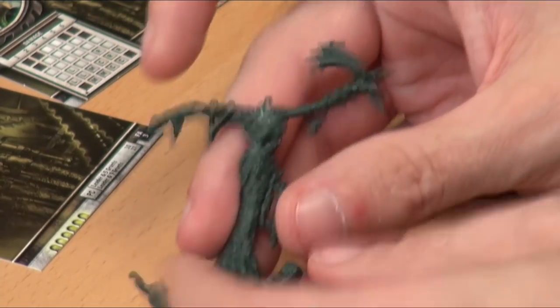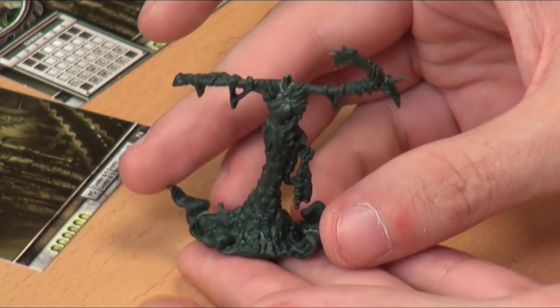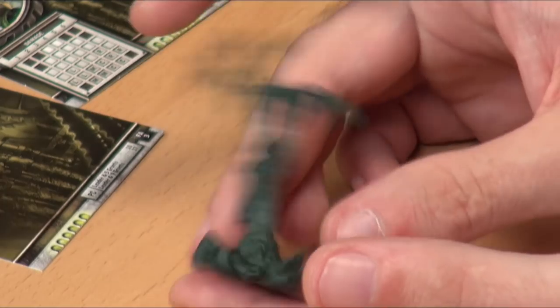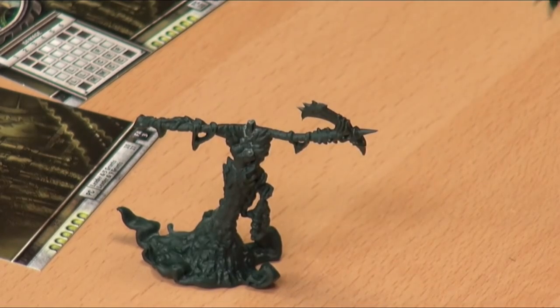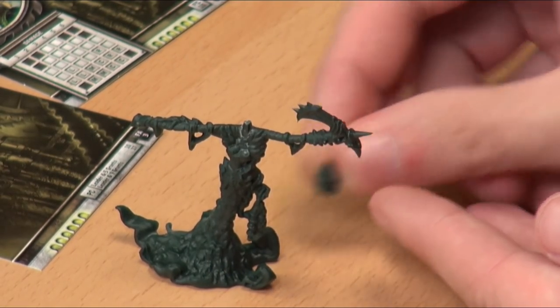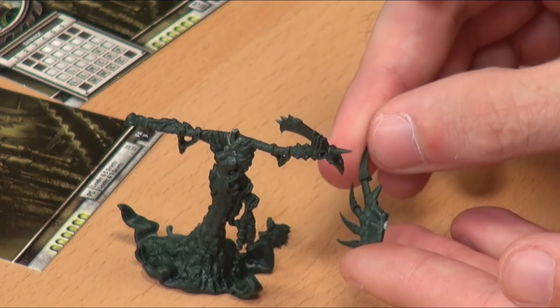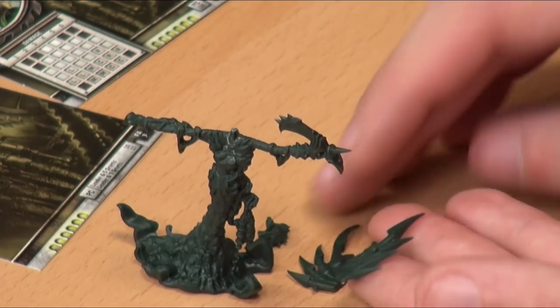Agatha comes in four pieces. The sculpt is really nice - here's the main body. She's quite big for a Warcaster, really tall, but that doesn't make a difference in this game because it's all off-base volume. Your miniature can be as big and brash as you want - it's down to how big the base is to determine the miniature's size and whether or not it can be seen. She also has some kind of fan blade crest pieces that go on her back.